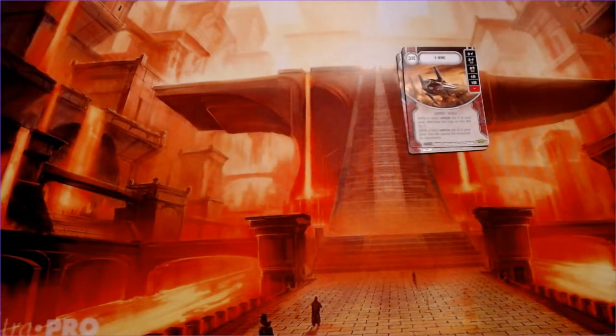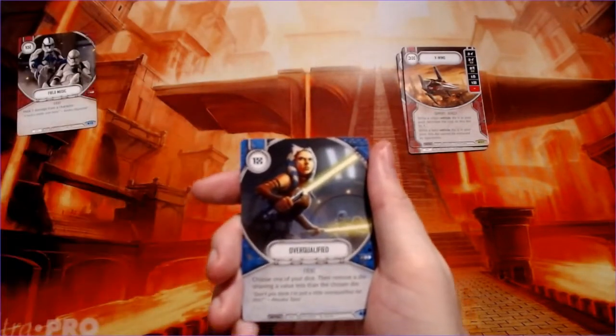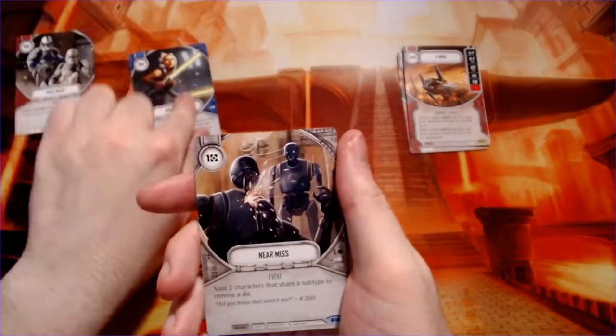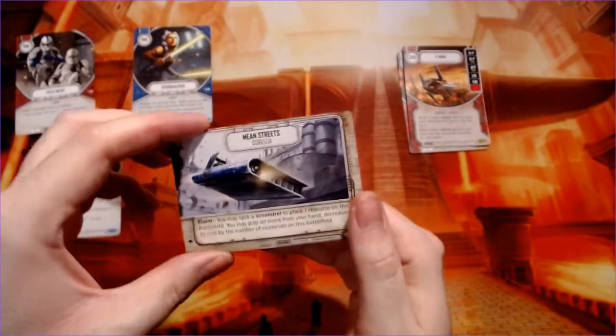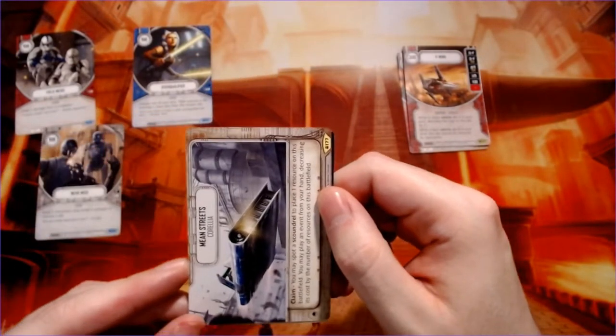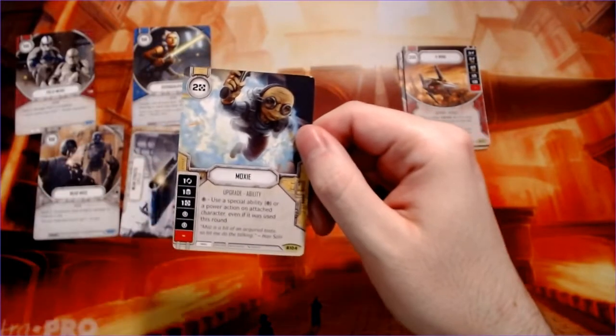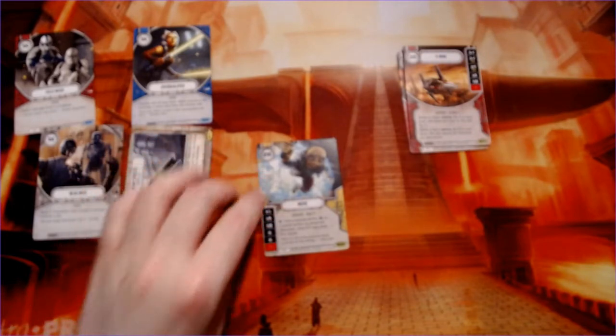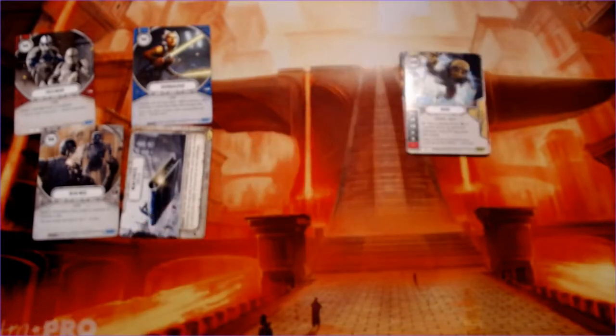We have field medic, overqualified, near miss, and our first location — Mean Street of Corellia, from Solo, pretty cool. Another upgrade in Moxie. It looks like Moz is getting ready to jump into action.